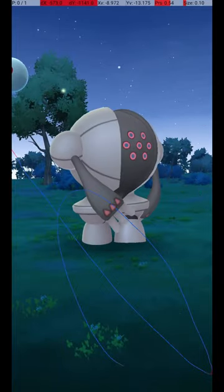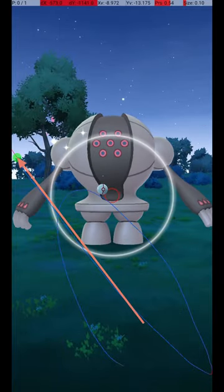My approach is to throw from the lower right corner to the left of Registeel's shoulder, directly above its hand, and slightly above the horizon, right at the edge of the screen.